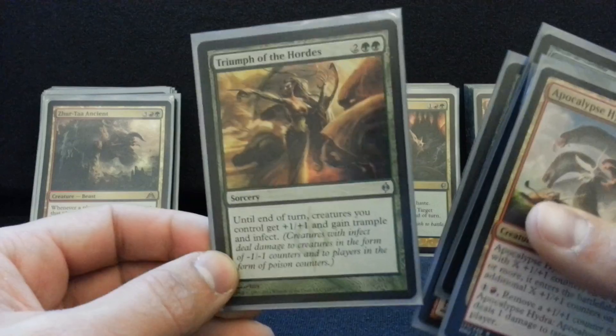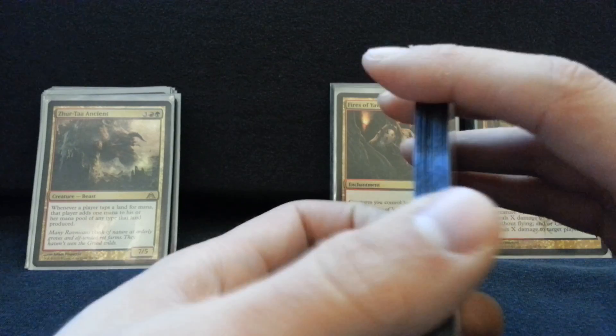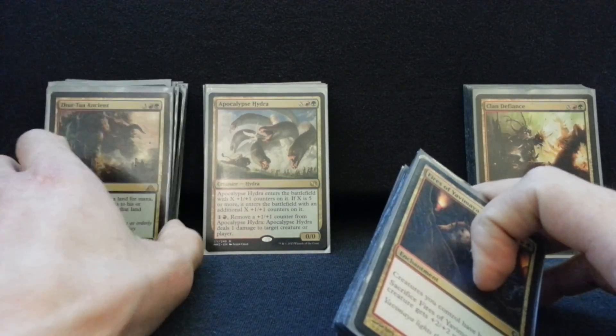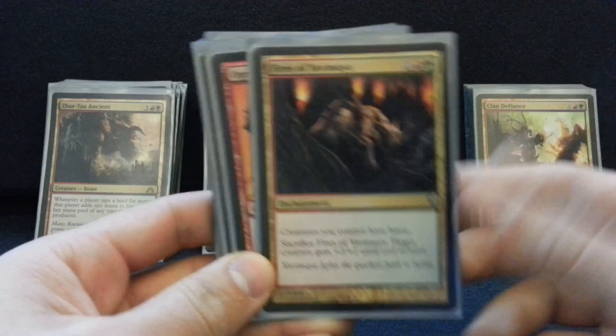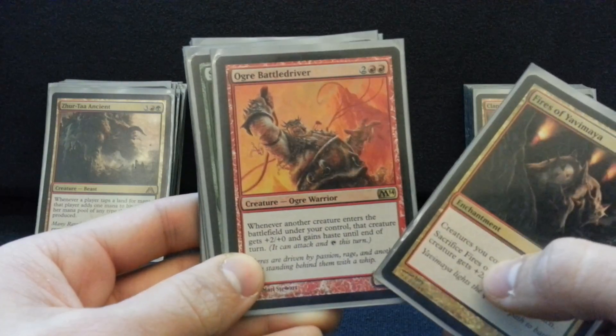Triumph of the Hordes is a pretty obvious finisher. Sure, this card's becoming a little bit cliché in 2DH, but you really can't say no to it, especially when I'm going to be able to make some tokens and I just need trample to kill the control player before they untap and have their removal spell. Fires of Yavimaya makes sense — you're getting haste. You've got Ogre Battle Driver, which not only gives haste but pumps your guys. This is great when you're making a whole bunch of little guys.